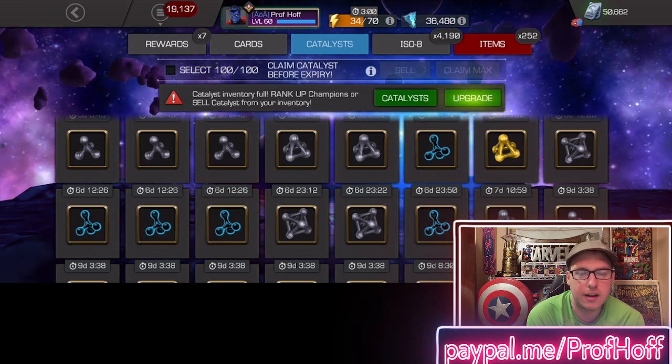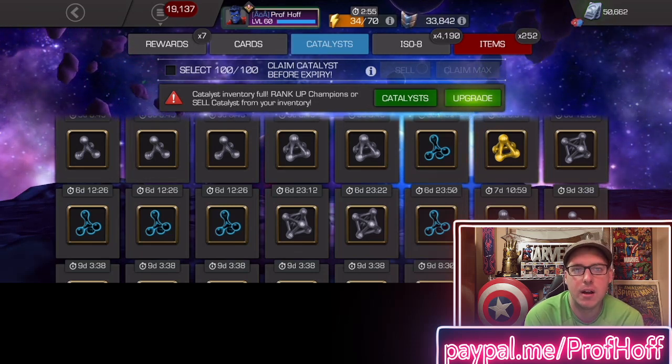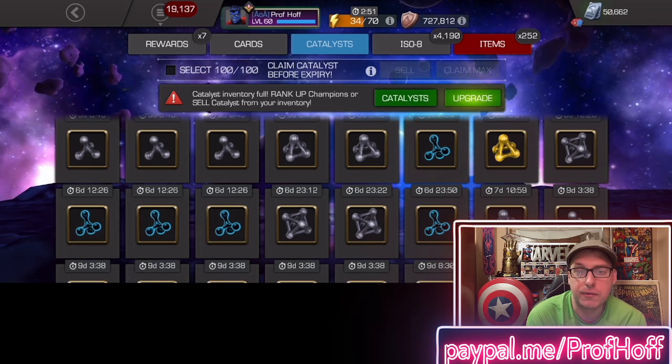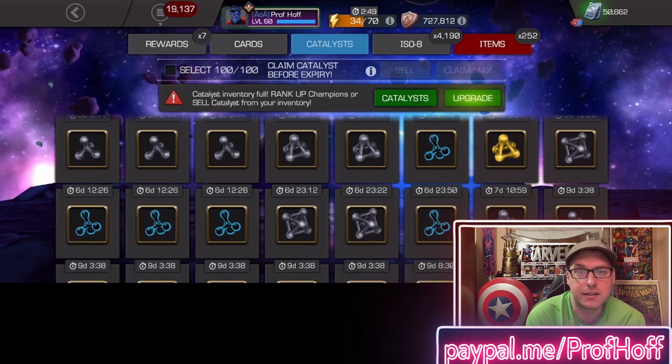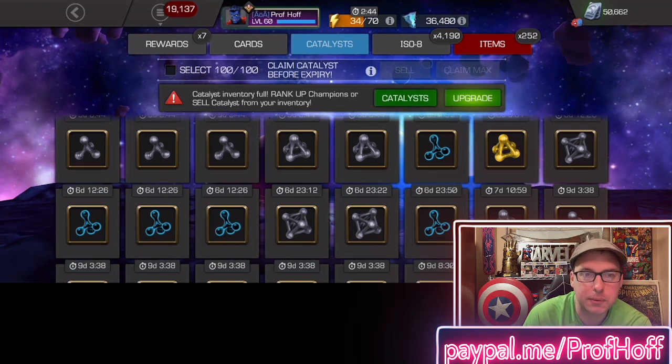What that has done is put this emphasis and need in the game — supply and demand, if you will — on rank-up materials: Tier 5 Basic, Tier 2 Alpha, and yes, eventually for those of you at the top, Tier 6 Basic and Tier 3 Alpha.